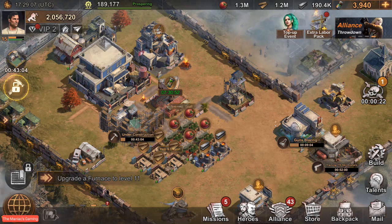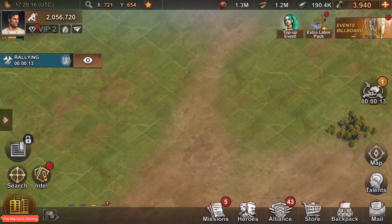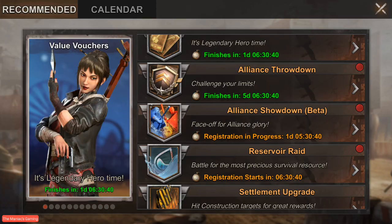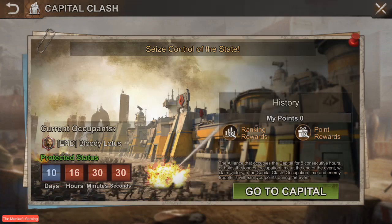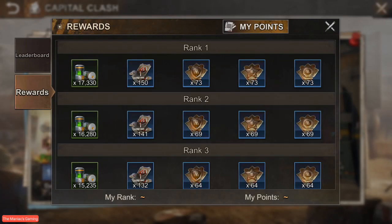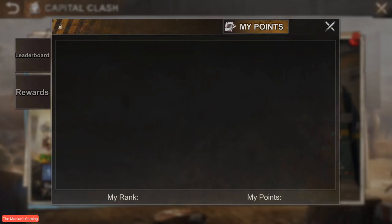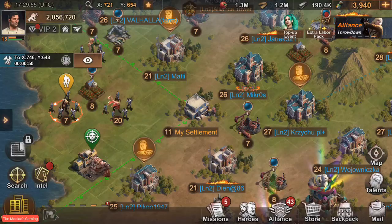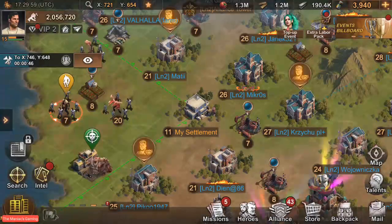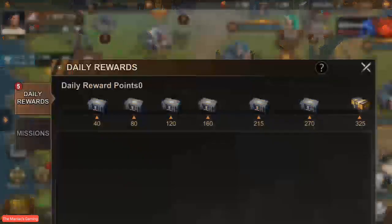The only way, as of right now that I am aware, to get plasma — and if anyone knows differently let me know — but from what I've seen from the developers on the State of Survival page, the only way to get plasma is going to be through the capital fight. Participate in the capital fight — not sure if they're going to do it based on ranking or damage, but as far as I know that is the only way.